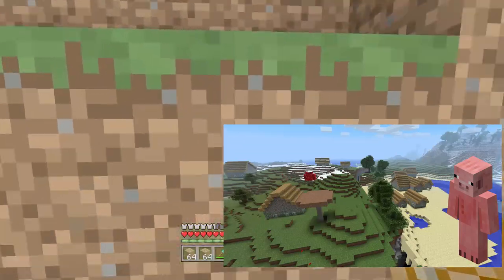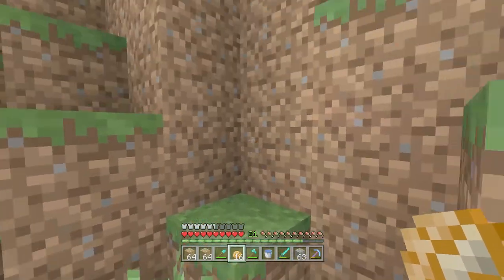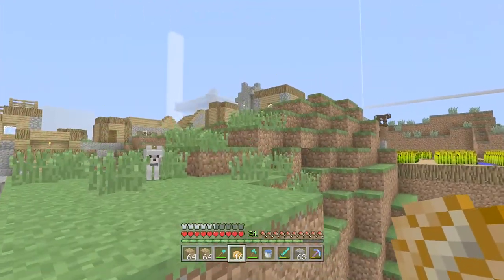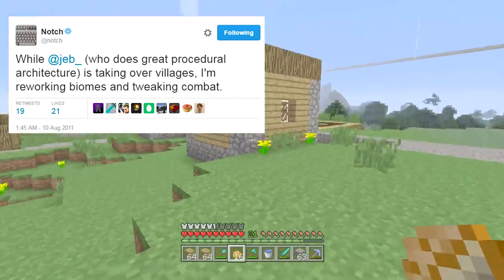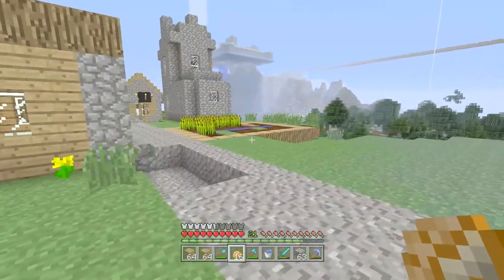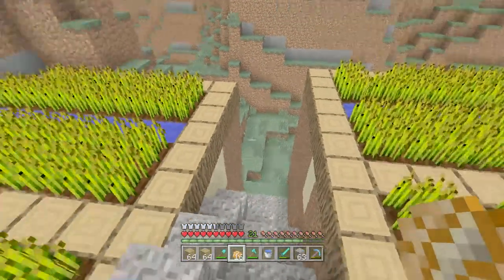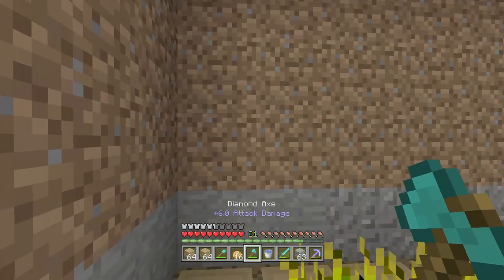So how did villagers change from this? Basically, Notch was working on villagers for quite some time, but he eventually decided that he just couldn't do it, and he handed off the work to Jeb, so that he could work on reworking biomes and tweaking the combat — the first combat update — because before then there was a really basic set of biomes and the combat was massively different than it is today. Notch decided to go off and fix that, while Jeb focused on the procedural architecture, as he calls it.